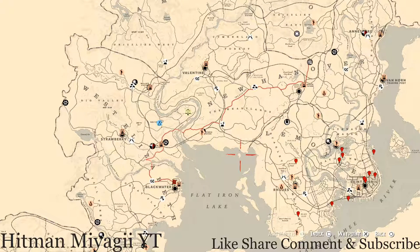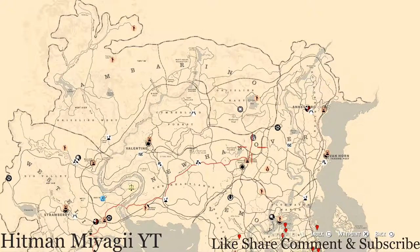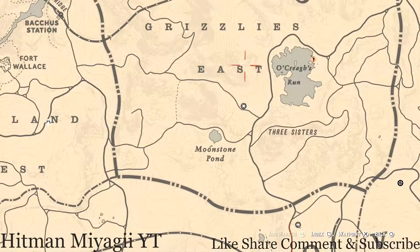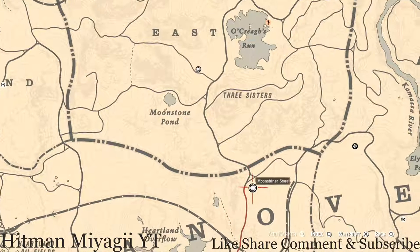Let's get to Madame Nazara's location. Today she's up in Grizzlies East, which is right above New Hanover. She's right here by Okrug's Run, Three Sisters, and Moonstone Pond, right above my moonshine shack.